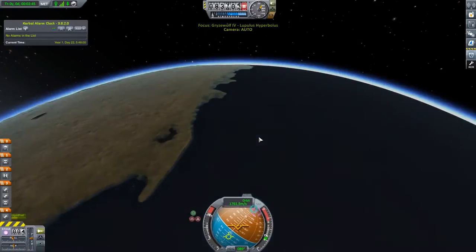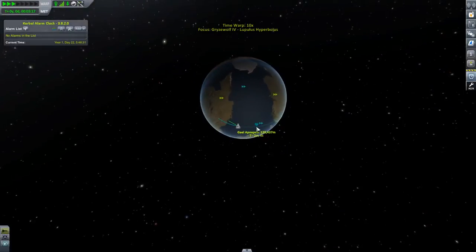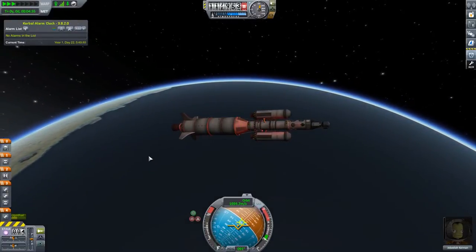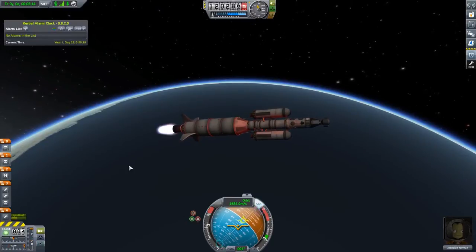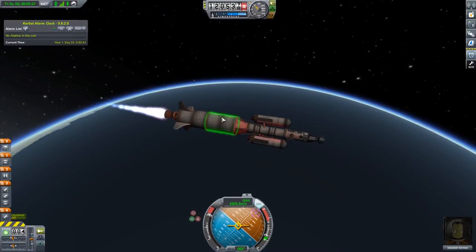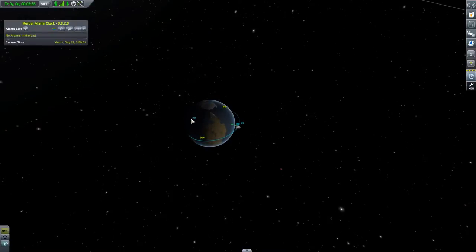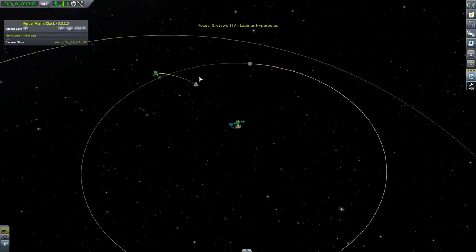I'm actually going to do the KSP thing and shut down the engine and coast until Apoapsis, which is currently at 120 kilometers, and then nicely circularize. This red light here is, by the way, very reminiscent of the overheat indicator — I hope it's not actually the overheat indicator. There we go, 120 kilometers. Lighting the engine and circularizing that orbit. We have a 100-something by 100-something orbit — that's a great starting point. Let's switch to the tricapsule.